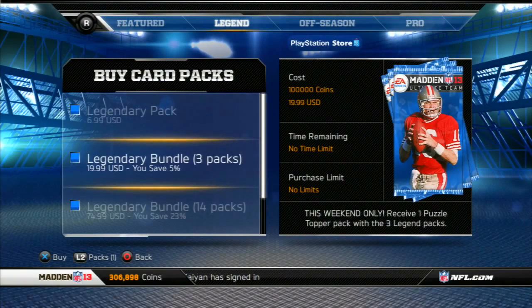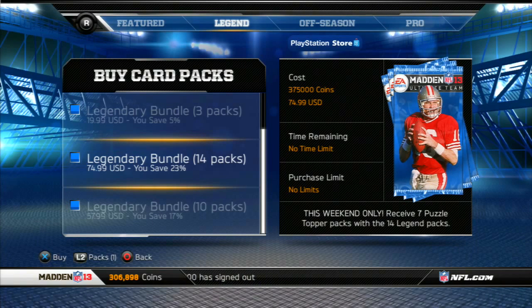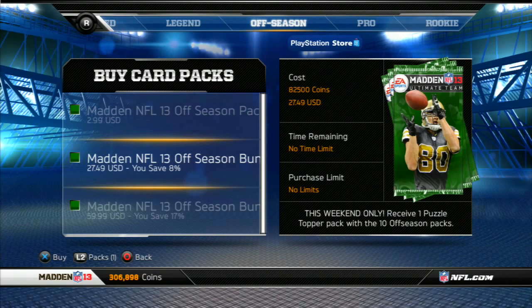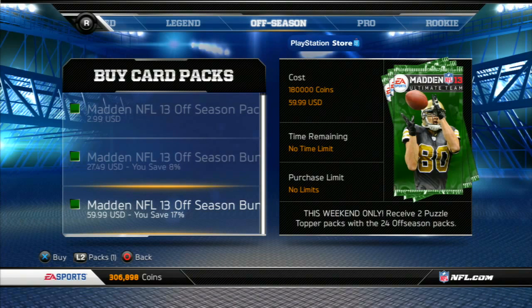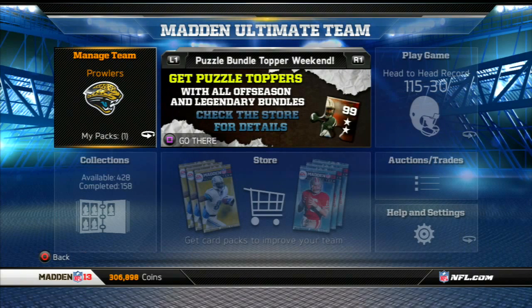For Legend Packs, it's for these bundles: a 3-pack Legendary Bundle at 100,000 coins is normal, but you get 1 Puzzle Topper Pack with the 3 Legend Packs, which can be any of those puzzle pieces. A 10-pack Legendary Bundle gives you 4 Puzzle Topper Packs, and a 14-pack Legendary Bundle gives you 7 Puzzle Topper Packs — that's definitely a nice deal. In the off-season stuff, you get 1 Puzzle Topper Pack for a 10-pack Bundle and 2 for a 24-pack Bundle. From what I've heard, the Ghost Puzzle Pieces are actually pretty common to pull, so I don't know if the toppers are that valuable. We'll see how much those Ghost Puzzle Pieces are worth — they'll probably drop down. It's possible they'll get to the point where they're worth farming; we'll just have to wait and see.